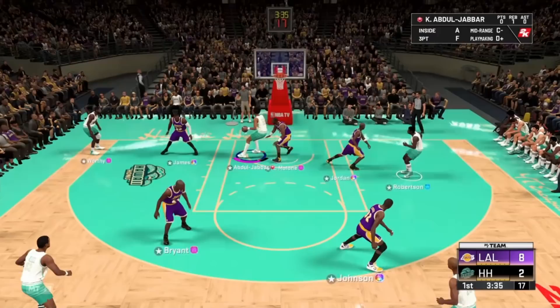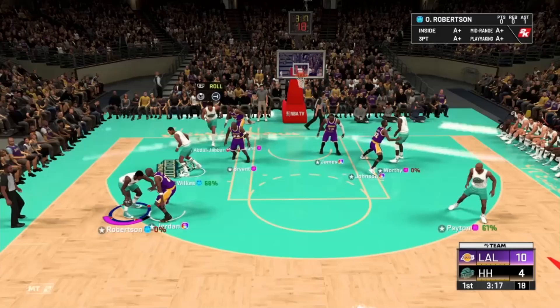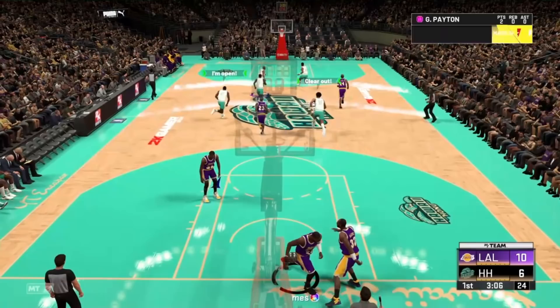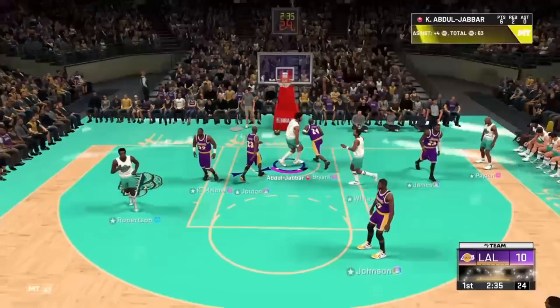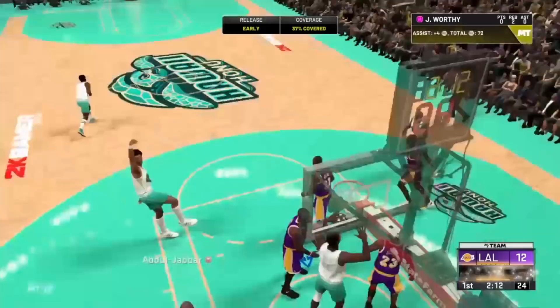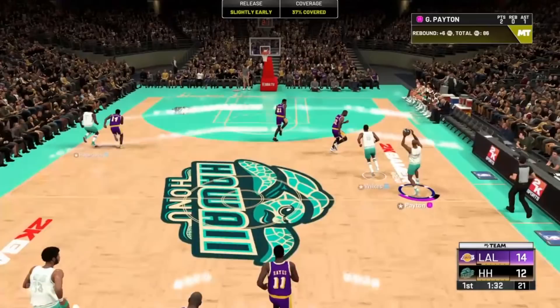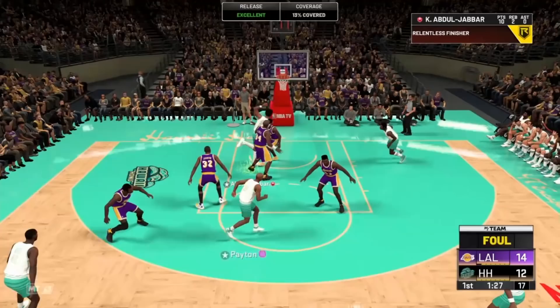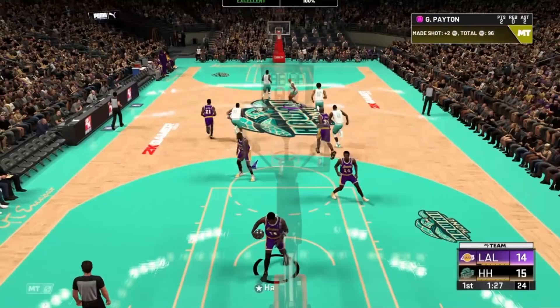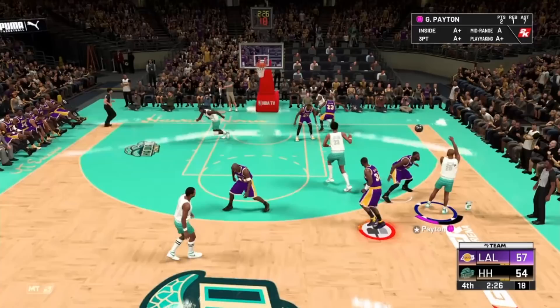For scoring, I basically just set the screen, and once Kareem rolls to the paint I give it to him for a post hook. Kareem's post hook is a 90 at sapphire and goes up to 97 at ruby or amethyst. He also has deep hooks, so I caught it down low and did a post hook every single time. If they start jumping at the hook, fake it and draw the foul for two free throws or go with an up-and-under. For the finale specifically, I used Diamond Oscar Robertson — he has Dimer, Floor General, and Hall of Fame Needle Threader so his passes get through better.